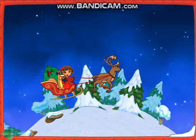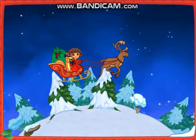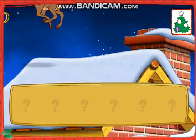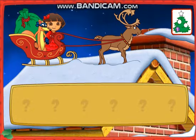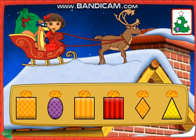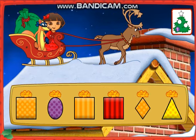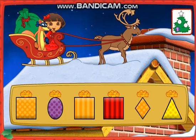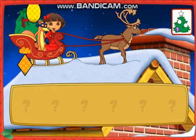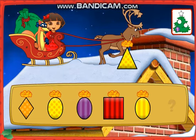Una casa. I see a house down below. Let's land and deliver some presents. Let's help Swiper deliver the presents. Listen to Swiper's clues and then click on a present. Now which present do we need to deliver, Swiper?